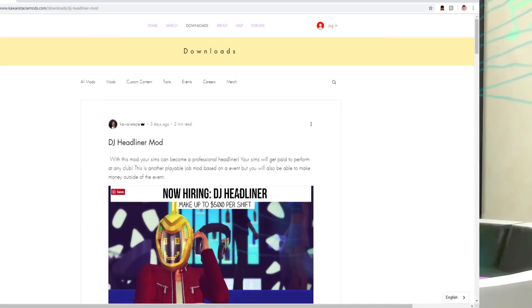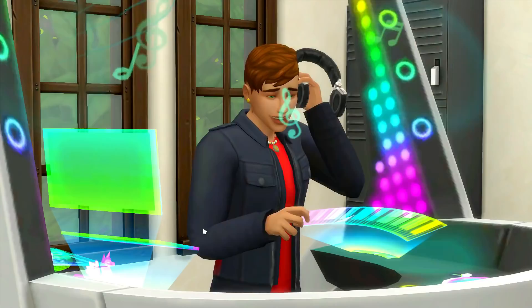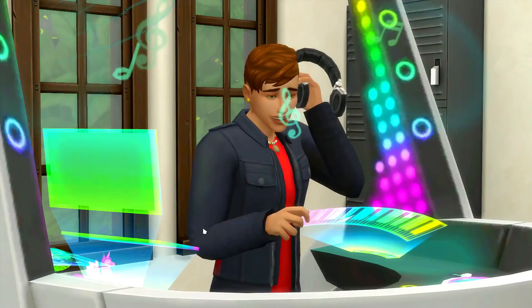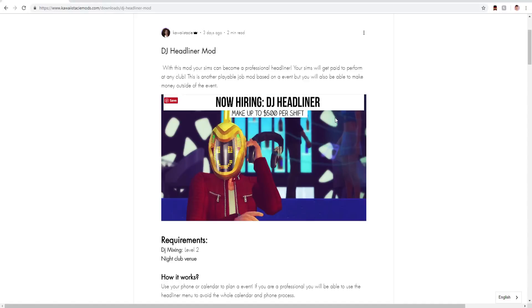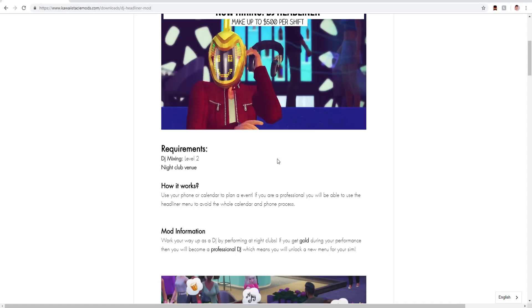I'm gonna show you guys how to install it and show you everything that comes with this, so let's get straight into it. So now we're on Kawaii Stacy's website — I'll put the link down below. It says with this mod your Sims can become a professional headliner, get paid to perform at any clubs — another playable job mod based on an event. You can make up to 500 per shift, which is actually such good pay. The requirements for this job are DJ Mix and Scout level two.